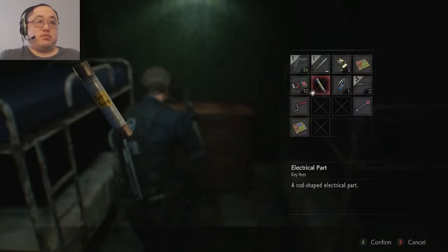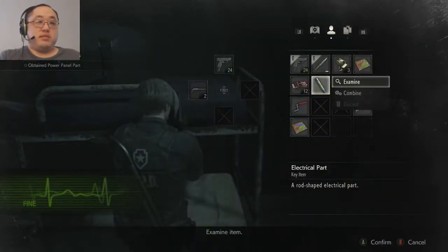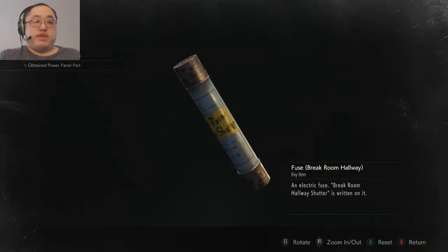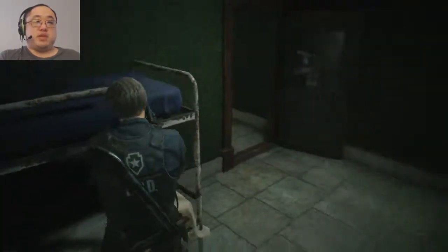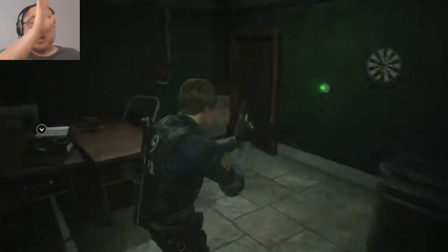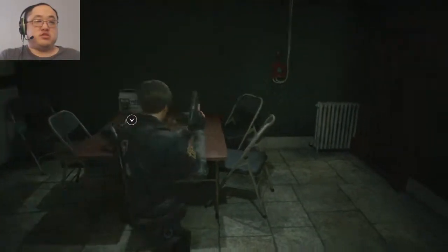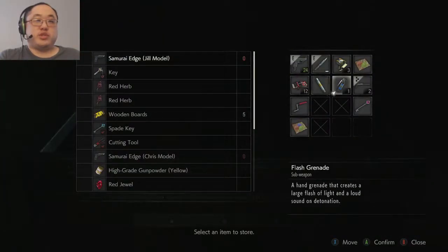What's that say? And then a fuse — okay, what is the fuse for? Examine. Break room hallway shutter. Okay, whatever that means. Oh wait a minute, are we on the opposite side where that guy got chopped in half? Oof. Hopefully nothing too bad was trying to kill him — or did kill him, I should say.